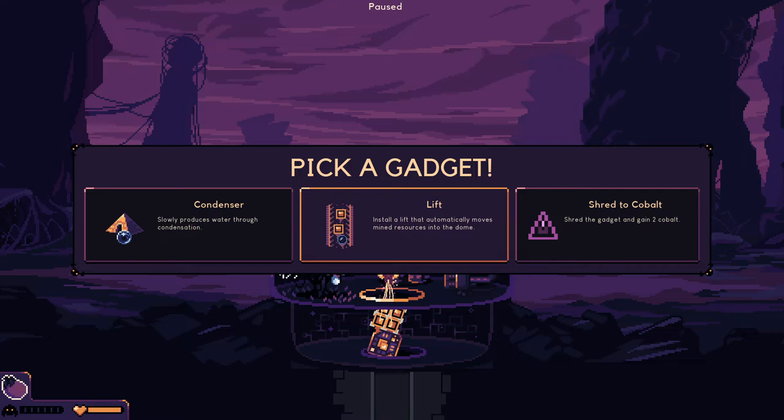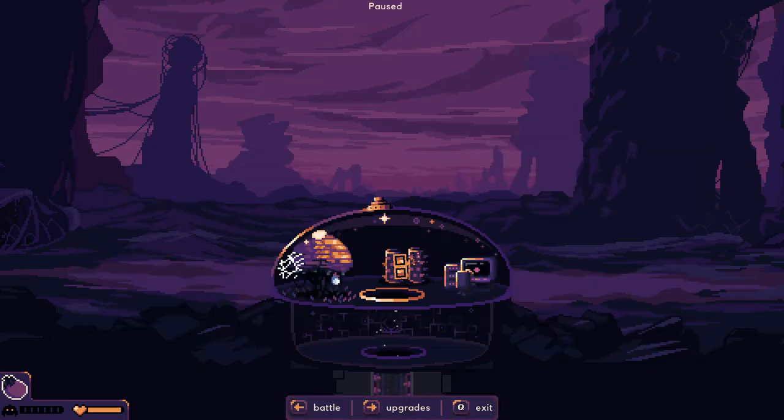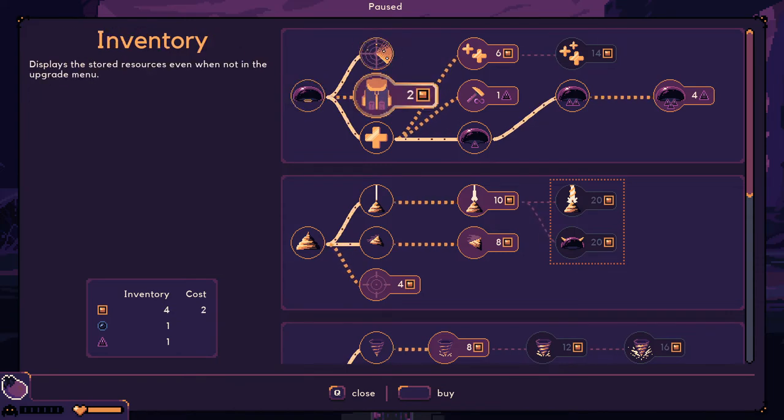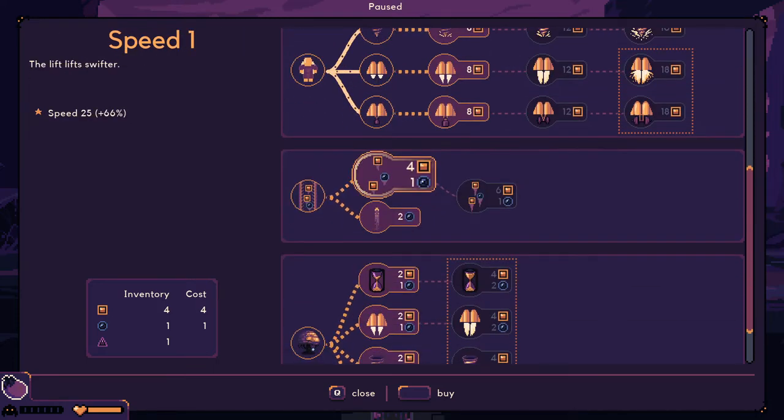Shred the gadget and gain two cobalt. Condenser — yeah, we're just gonna take the lift. What do we have? Four. Should we get the inventory? I don't really need inventory. Lift — faster. Sure.